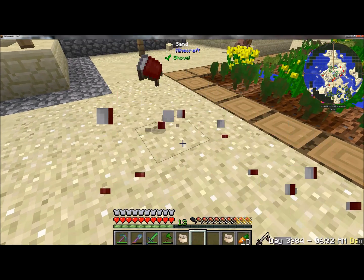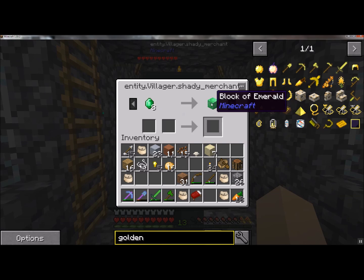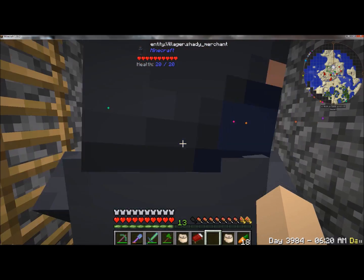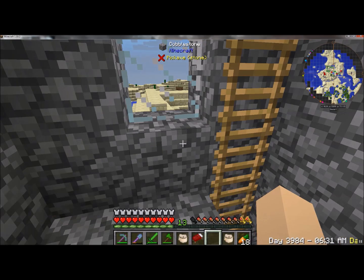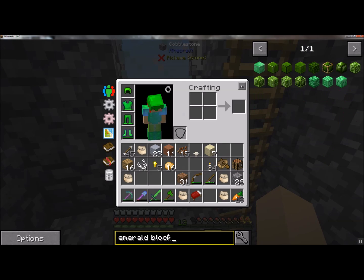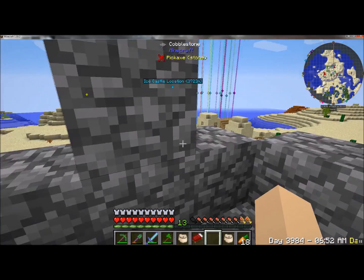Good morning everyone. A villager trade — you save an emerald and then you get an extra emerald? Is that the plan? I guess that's kind of a good deal. It takes nine emeralds to make an emerald block, so technically you get an extra one once you break the block.